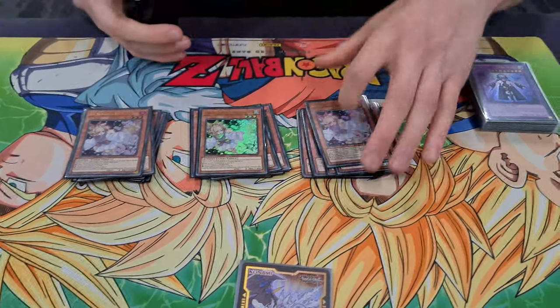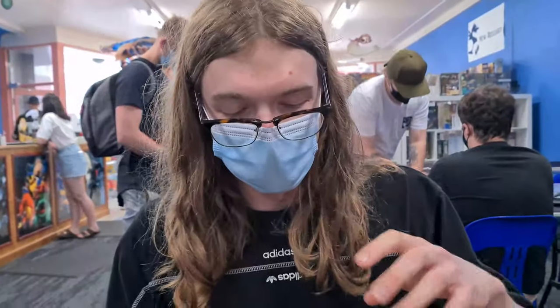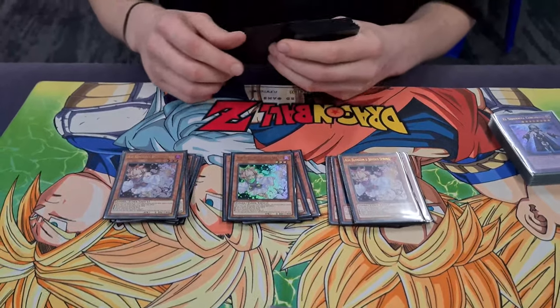For the hand traps, we play 3 Ash Blossom. That's all our hand traps, to be honest, but you need to stop Red-Eyes Fusion. That card's insane, and Ash stops it, and Ash just hits everything. Like, when you play the best hand trap.